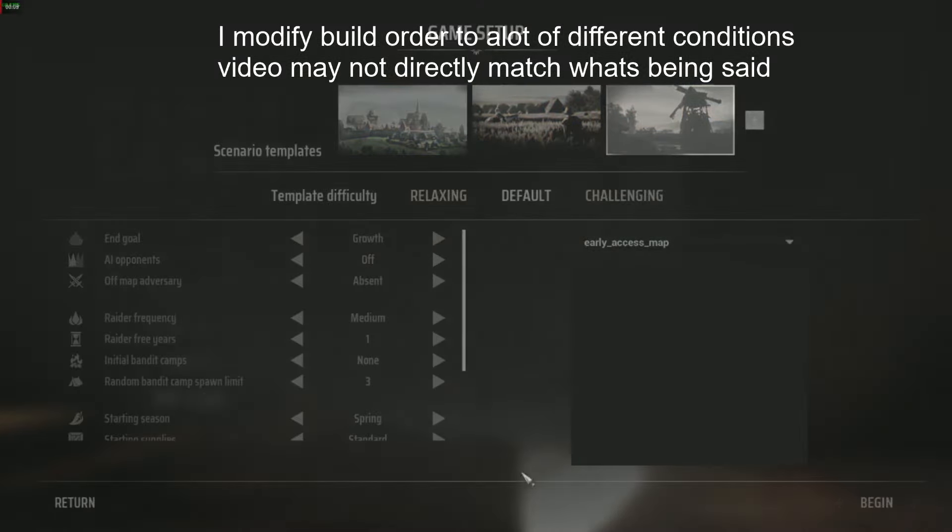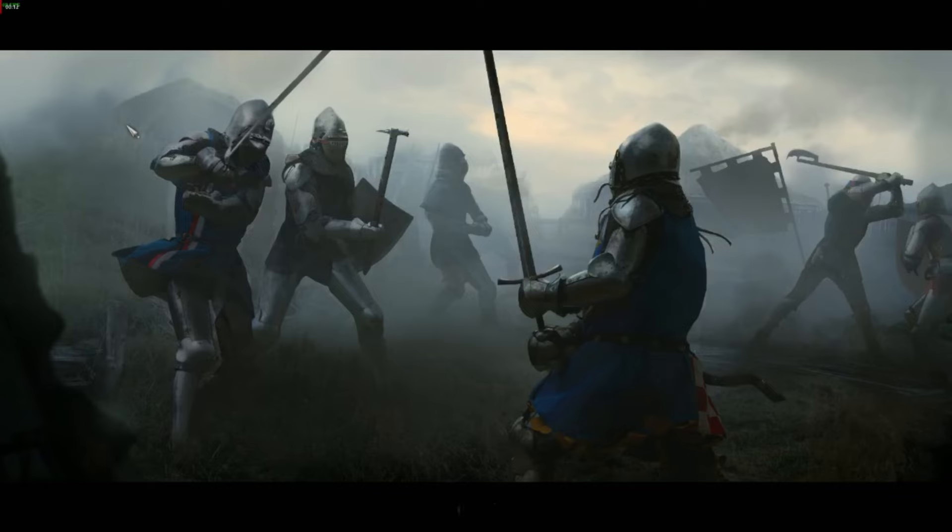Hello and welcome to Manor Lords. This is the Church Rush build guide. The point is to get the church, get the spikes in happiness, and the boom in population as fast as possible. This guide will cover until fall of the first year, or the first 15 to 25 minutes of gameplay.